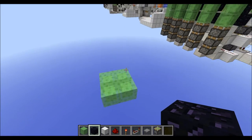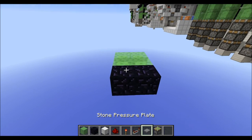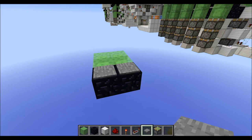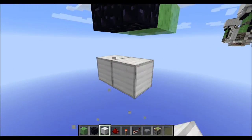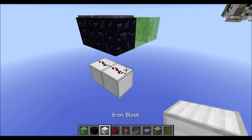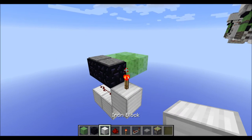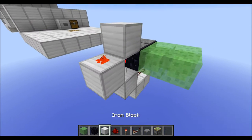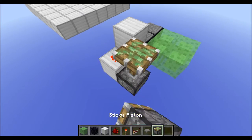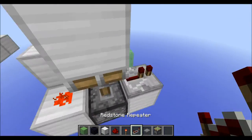Start by placing your 2x2 slime platform like this, then go to the front and place 2 obsidian blocks with pressure plates on top, then go below them, place 2 blocks with redstone on top, run this line into another block with a torch on top, block on top and to the side, redstone on top.